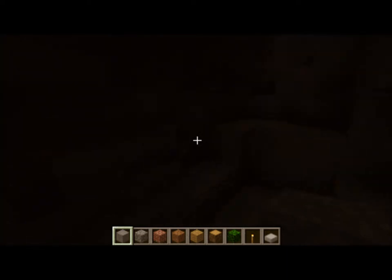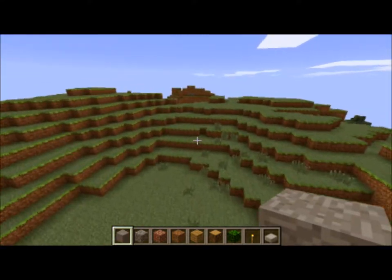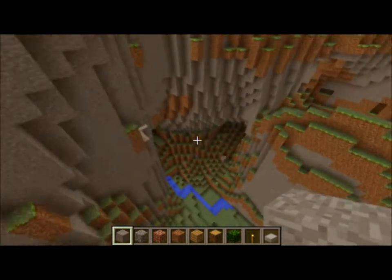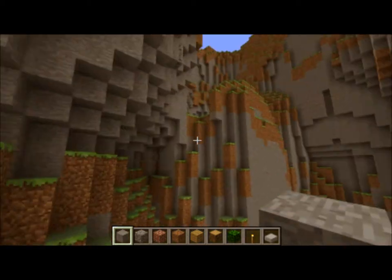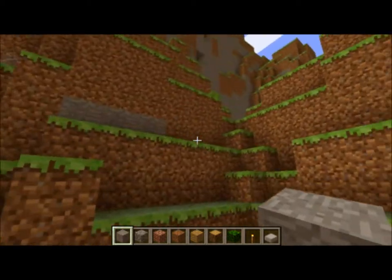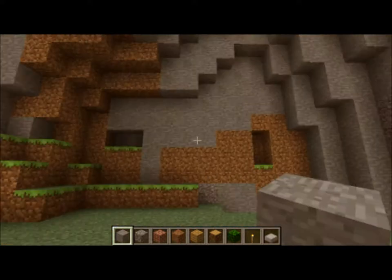Just need some ladders and such. Let's see what we got going on over here. Oh wow, this is really cool. It's a pretty sweet world. This would be a cool spot to build something, because you've got mountains on all four sides but a little flat area, and you're kind of protected. Cool view over there. Might build a house here if I play on this world.